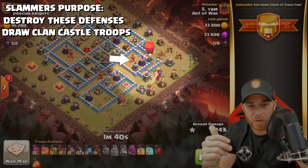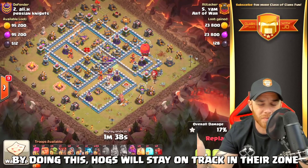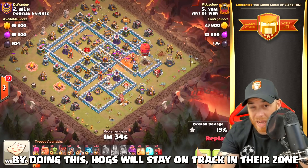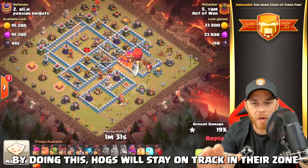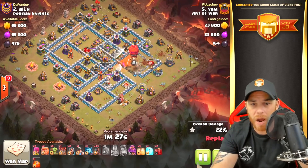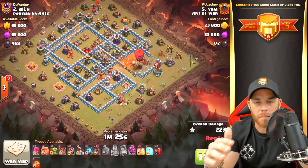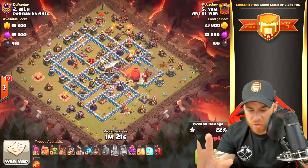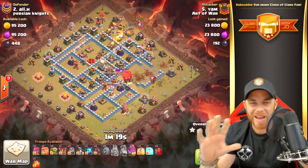Next, the stone slammer moves in from the northeastern side into an archer tower. A pair of balloons move into the next archer tower as it gets pushed away by a sweeper. Clan castle troops are engaged, and the poison spells are dropped on those while the stone slammer works on a bomb tower, an inferno tower, and then retargets down towards a wizard tower.